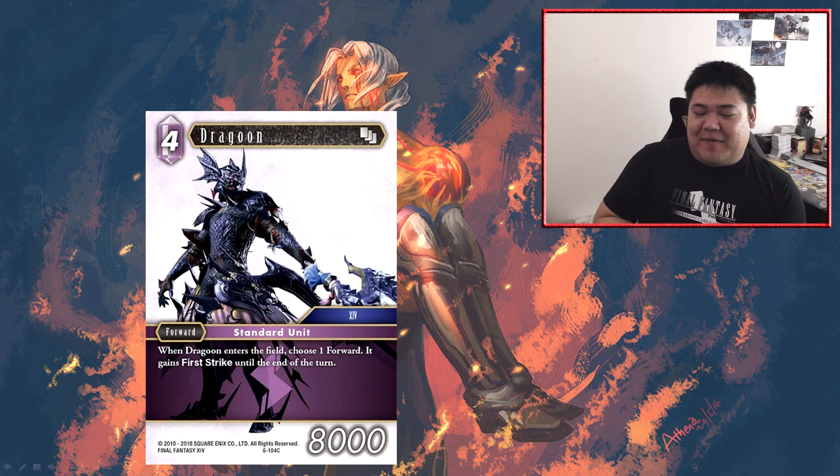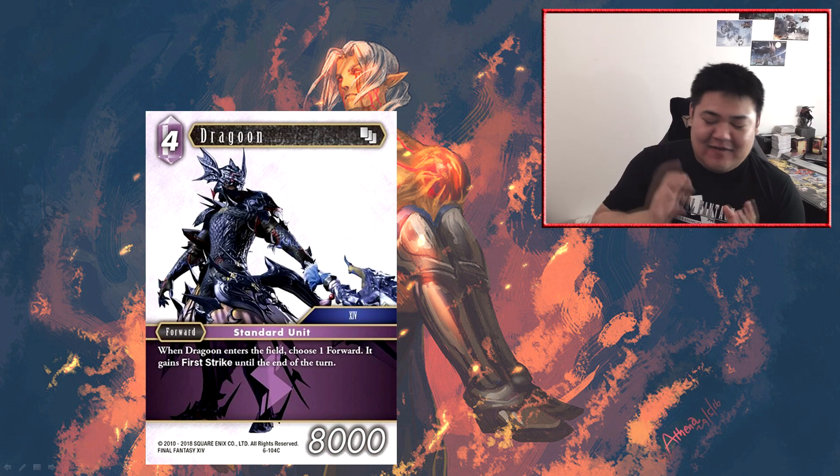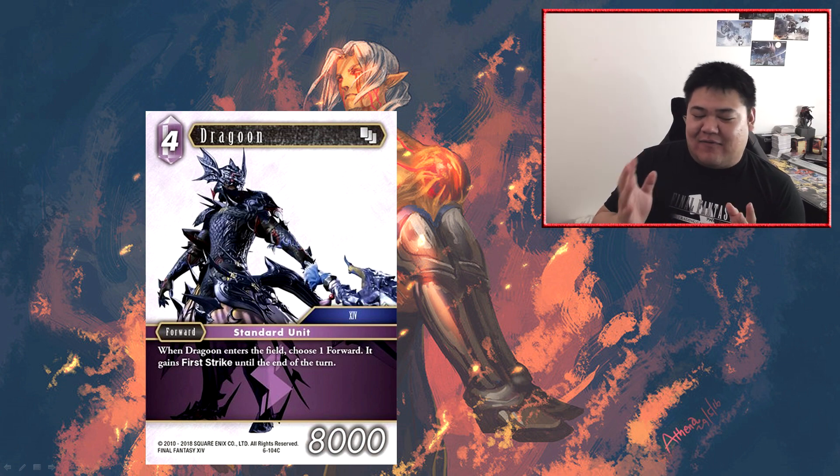Next we have Dragoon — a four CP forward at 8,000 power, a standard unit. When Dragoon enters the field, choose one forward — it gains first strike until end of turn. This card doesn't do anything that lightning doesn't already do pretty well. Lightning has a lot of ways to give its forwards first strike, and Dragoon is a very slow and expensive way to do that. At four CP it's on curve, so it's a fairly statted Dragoon for its size. There is a lot of dragoon support now in the game, which actually makes standard unit dragoons much more playable than people may think. But the ability to give first strike is kind of wasted in lightning, and at four CP you generally want to be playing something like Kane, or going slightly higher at five cost for Estinian.